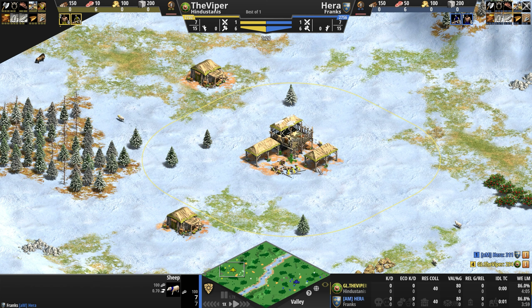The first kill of the game — a spearman melts into the snow along the banks of the Mississippi. Hera moves forward with nine army to four. He wants to make a dent before facing Imperial Camel Riders or hand cannoneers with nine range, so he's putting on good early aggression. He is not afraid to put pressure on the Viper early.